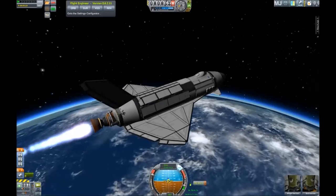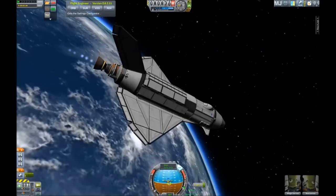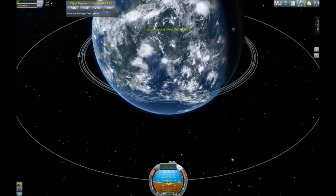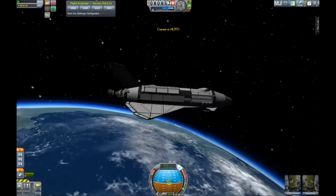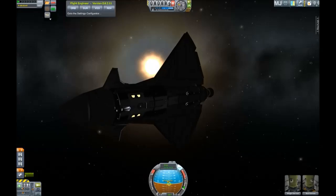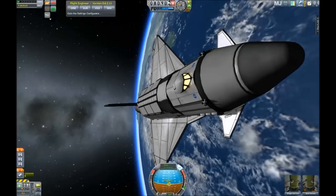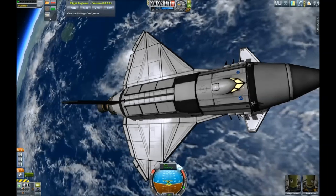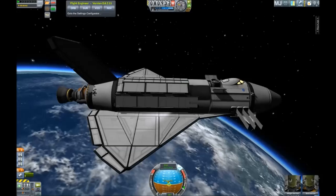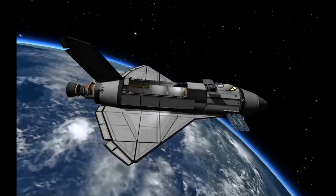That should have enough delta-V to perform the burn — and we are in a stable orbit around Kerbin. Excellent. I've added a crew cabin on the bottom half of the spaceship, so it's capable of carrying crew to a space station, in addition to the two pilots. For longer missions we have solar panels to gather electricity and a docking port in case we'd like to meet up with other ships.